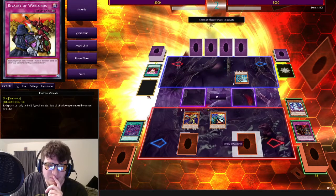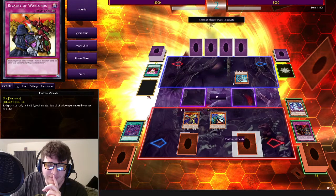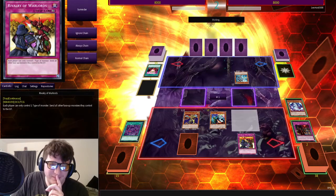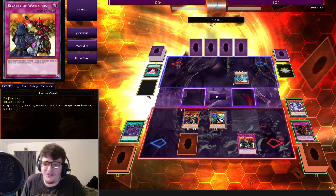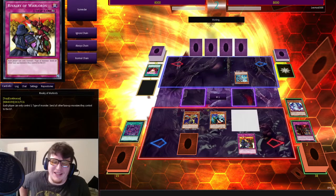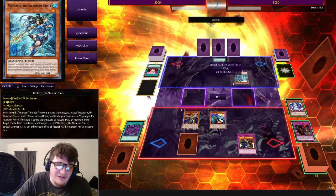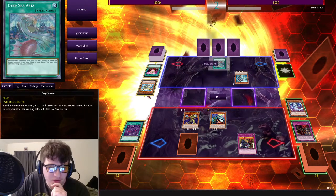Hey Sam, do you want to take a guess what this face down is? Is it an Eldritch card? No, it's not an Eldritch card — the one I'm hovering over. Let's just say it's something you don't want to see. Oh no. See, you're sitting here saying Zombie World will shut you down — Rivalry just shuts you down even more. That's a problem. Because your Neptune here is a zombie, you know? You went with the Deep Sea Aria stuff. Nice.